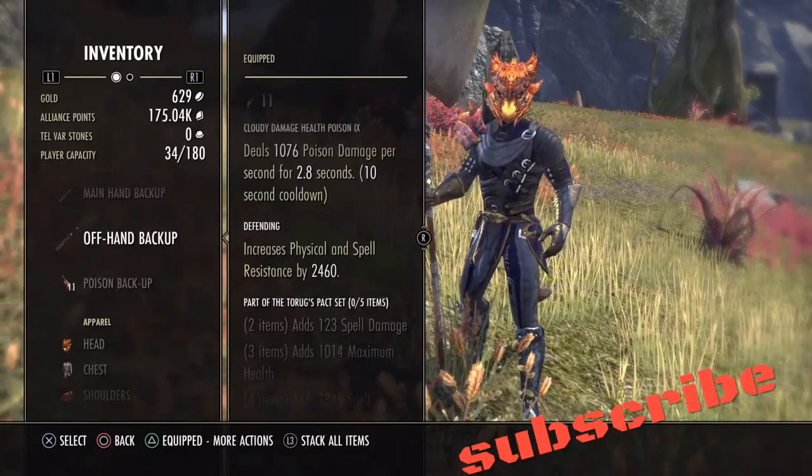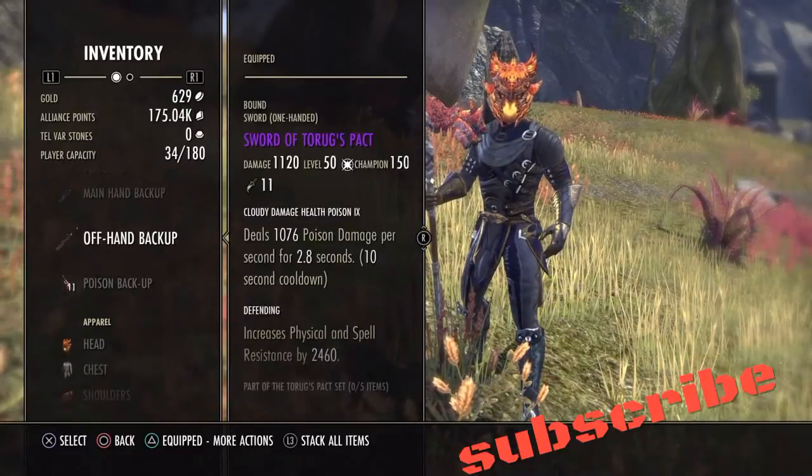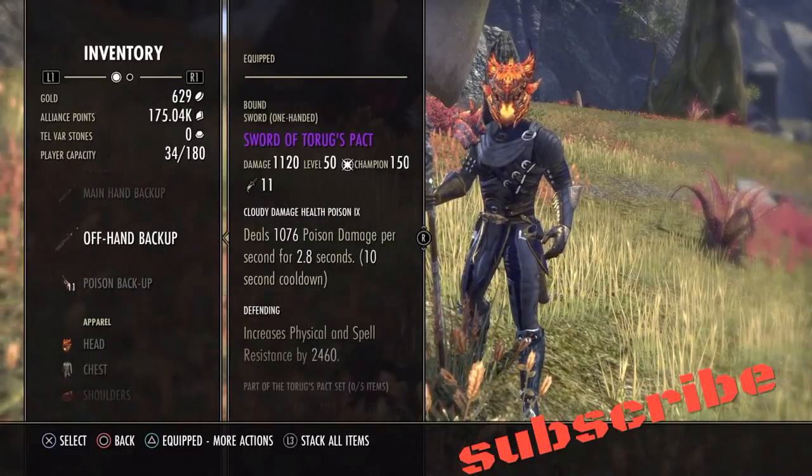As far as enchanting, you would want to go with Spell Damage enchants. I just got Poison on here, I haven't gotten around to making them yet.